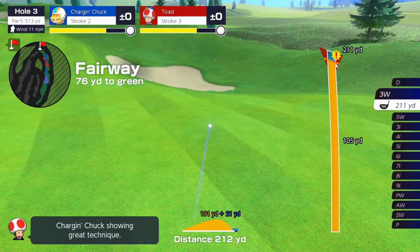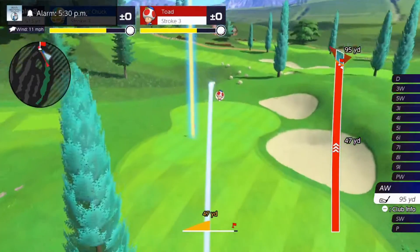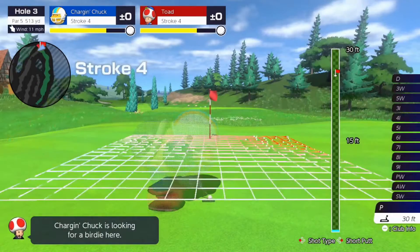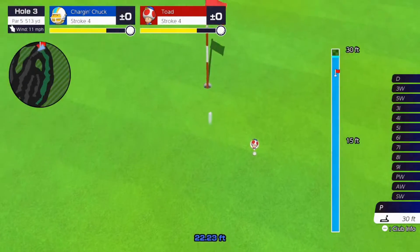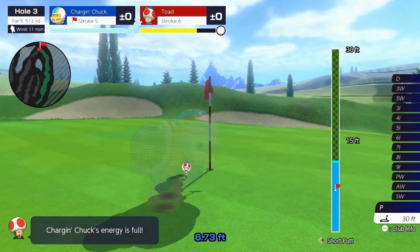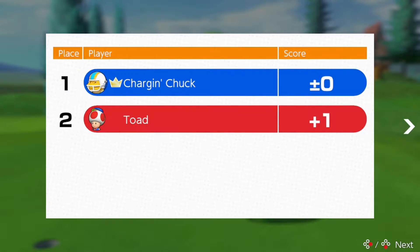Along with the new characters, they also have golf attire for most of the returning characters, which looks really nice and even better than the outfits in Aces. Each character has a different stat set, which is really nice when choosing them, and they also have different speeds in Speed Golf. Each character also has a unique special dash and special shot in Speed Golf, which has different advantages between characters. There are also star sets and superstar sets which you can unlock by leveling up each character with their character points.